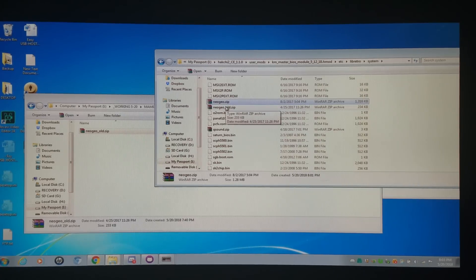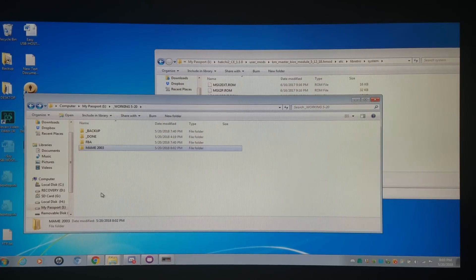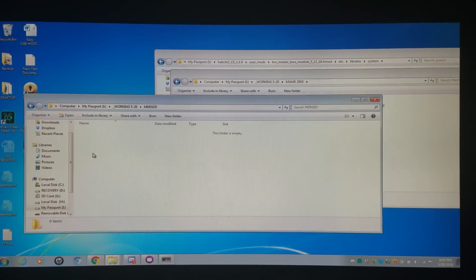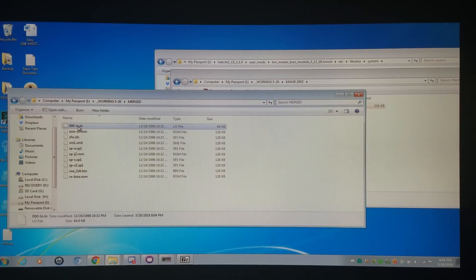But there's a third way of doing this, and it's incredibly awesome. I'm going to make a folder called Merged and actually merge these together into one singular BIOS. I'll go into the MAME 2003 archive, open it, and drag all of these files right into the Merged folder. Then I'm simply going to rename them one by one: 0, 1, 2, 3, 4, 5, 6, 7, 8, 9, 10 — so 0 through 10.